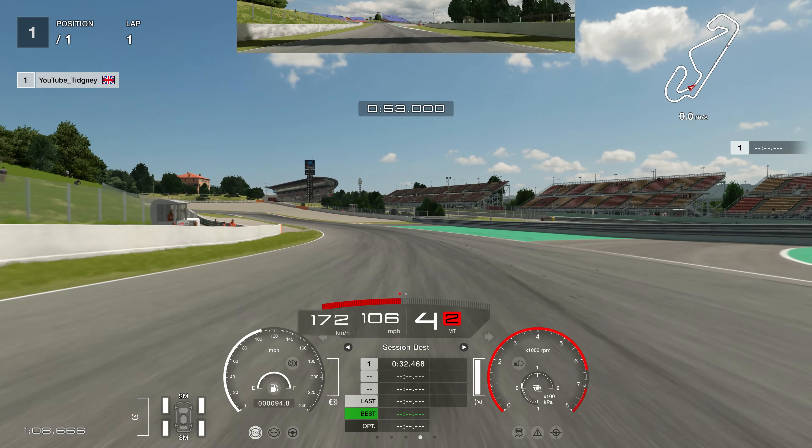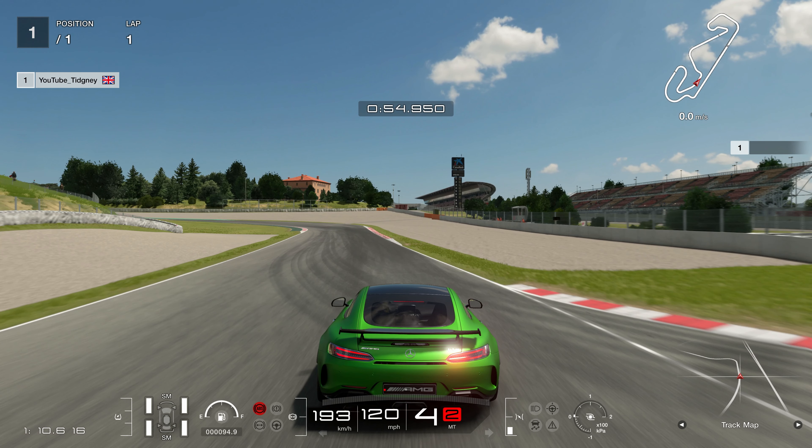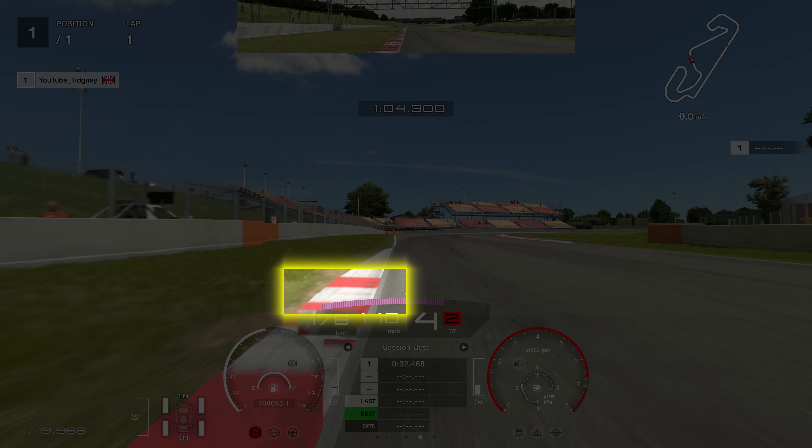I quickly try to get on the throttle on the exit of the corner as we head towards the fast left, braking this early. As the short circuit of Catalonia's right inside curb ends, that is my brake mark — I've just gone on the brakes right now. I like to do this corner in third gear; I found fourth gear loses a bit too much time. I'm braking early in third, releasing, letting the car roll a little, and once it's straight I go full power.